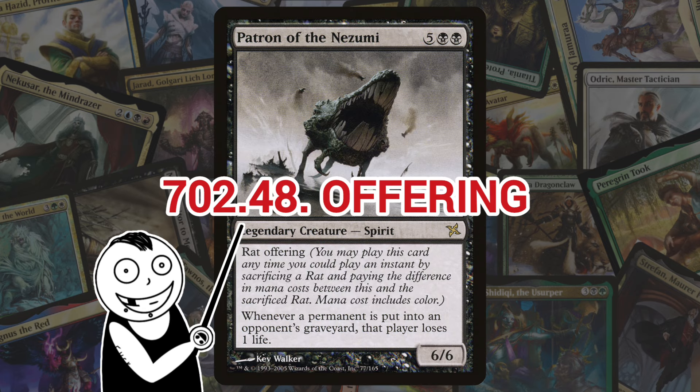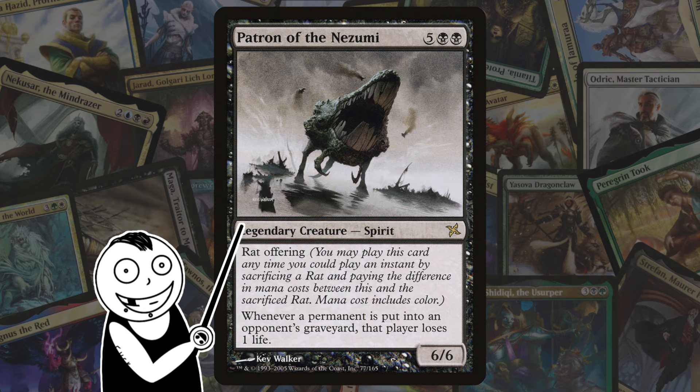Up next we have Offering. Introduced in Betrayers of Kamigawa, Offering is a keyword ability that allows a player to sacrifice an appropriate permanent to cast a card with Offering as though it had flash and at reduced mana cost. It's pretty good in tribal decks of their respective nature, but the only downfall is that the patrons themselves are not that creature type. They're still pretty good though.